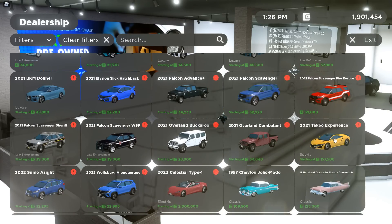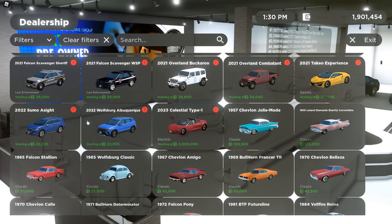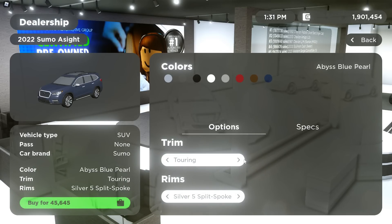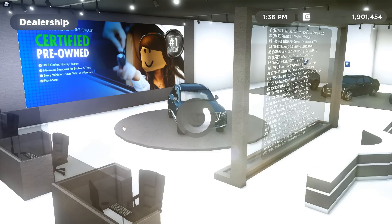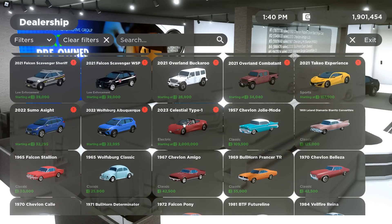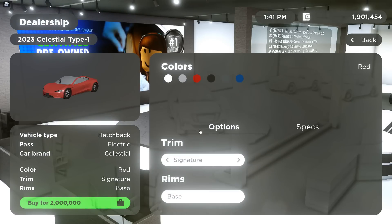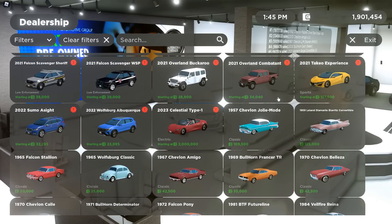Then there's the 2021 Takio Experience — here it is with the Standard and Carbon Package, really cool car. Then we have the 2022 Zuma Sight with the Base, Turin, Premium, and Obsidian trim. Then the 2022 Wolfsburg Albuquerque with the S, SC Opted, SEL, and SC trim. Then we have the 2023 Celestial Type 1 with the Signature and Extraterrestrial — I guess these are convertibles now, who knew?